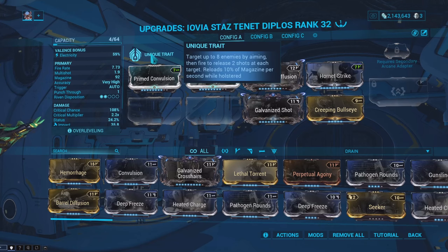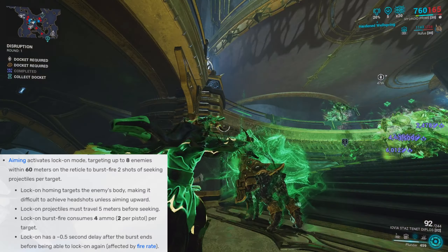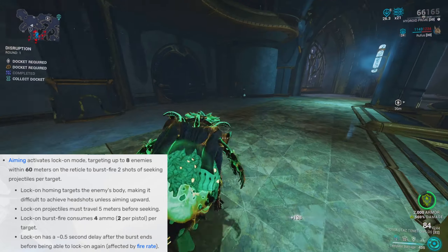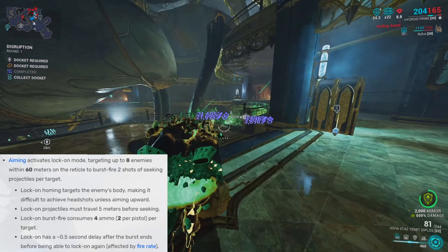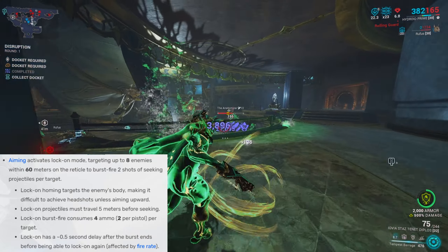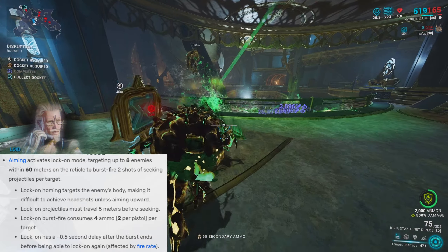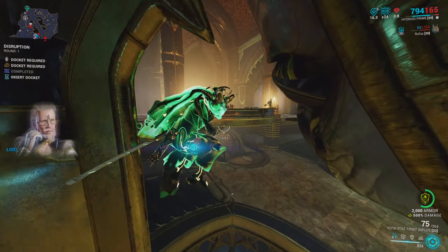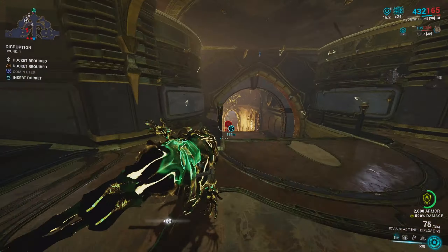Let me talk to you about the weapon itself and its unique trait. That unique trait activates lock-on mode whenever you aim down sights — you can lock onto eight enemies at a time, and whenever you fire with the weapon in lock-on mode it will shoot out projectiles instead of the normal full-auto bullets. This means whenever you scan the max amount of enemies, which is eight, you will get 32 projectiles whenever you actually fire.